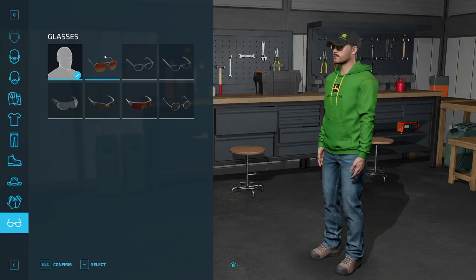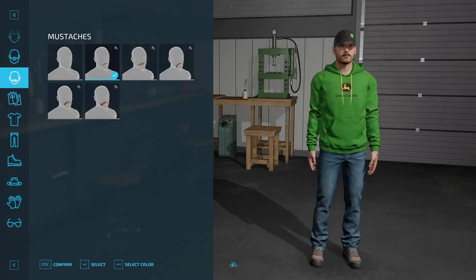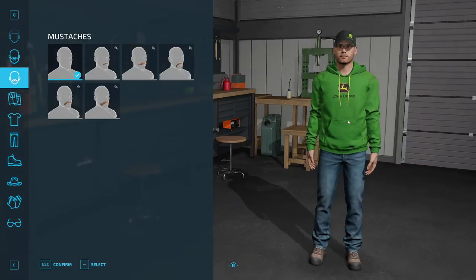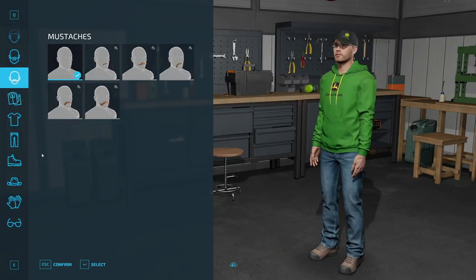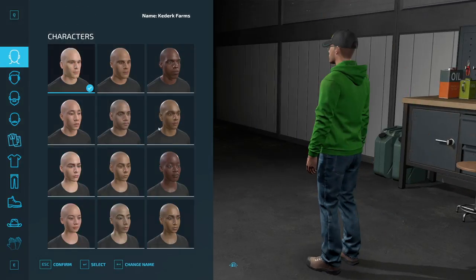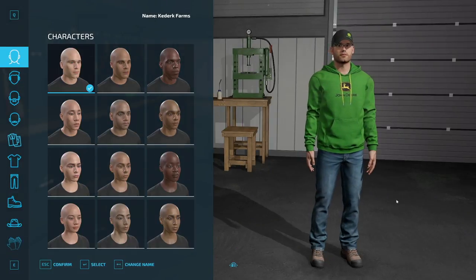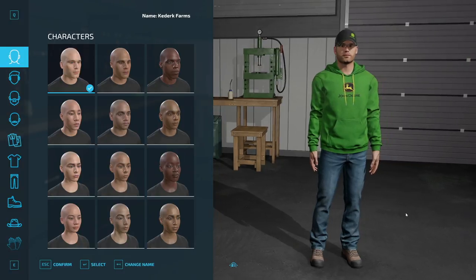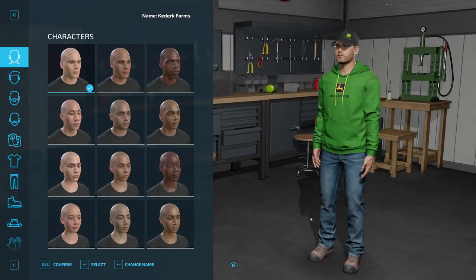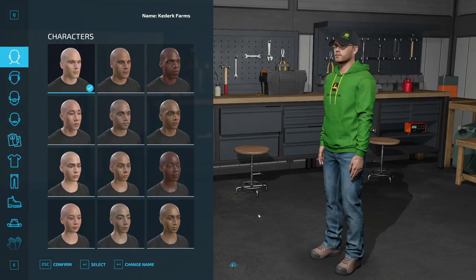Hopping into the final category, we have glasses — people like myself are going to be able to appropriately represent themselves, so we'll go ahead and grab that. I don't know when the mustache came on but we're going to ditch that, and just like that we have our character created. So that's been an early look at character customization in FS 22. Check out the channel for additional early access Farming Simulator 22 videos.